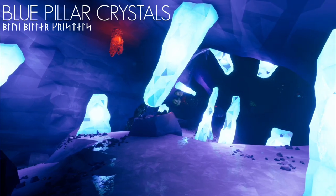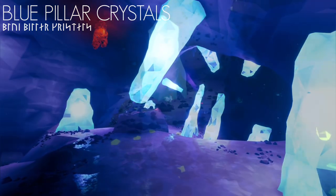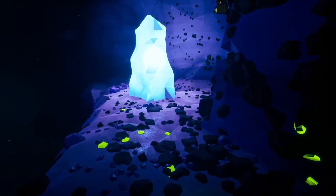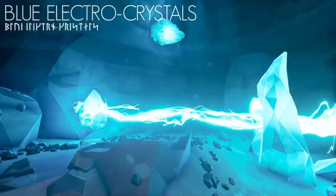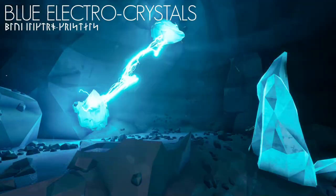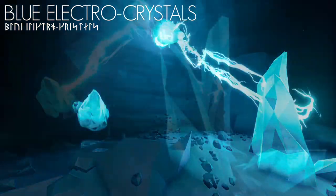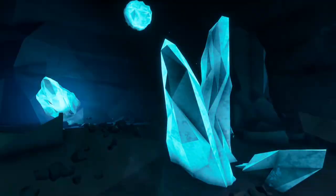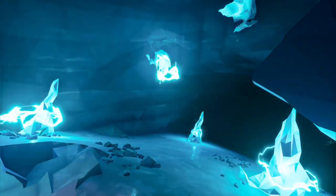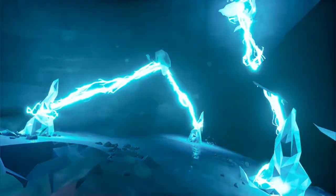As well as quartz, Crystalline Caverns is home to blue pillar crystals that emit a radiant light that helps dwarves navigate the darkness of the cave. These should not be confused with blue electro crystals, which will shock anything that comes into contact with them. The energy within these electro crystals can build to react with other crystals nearby, exchanging high-voltage electrical bolts with each other at regular intervals.